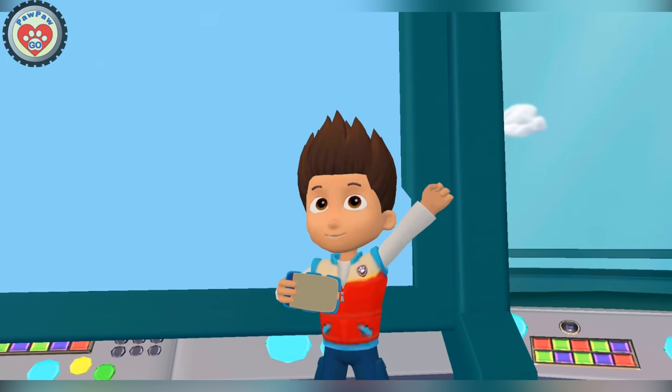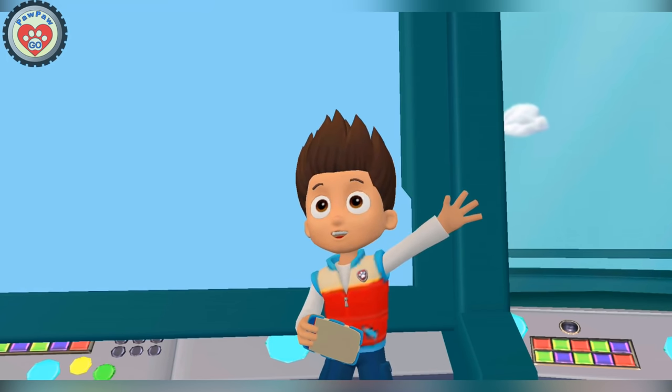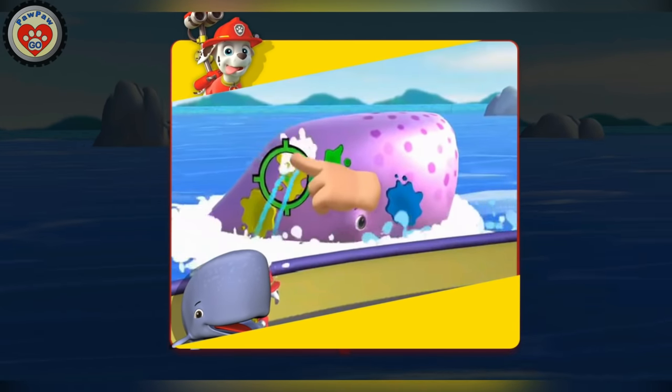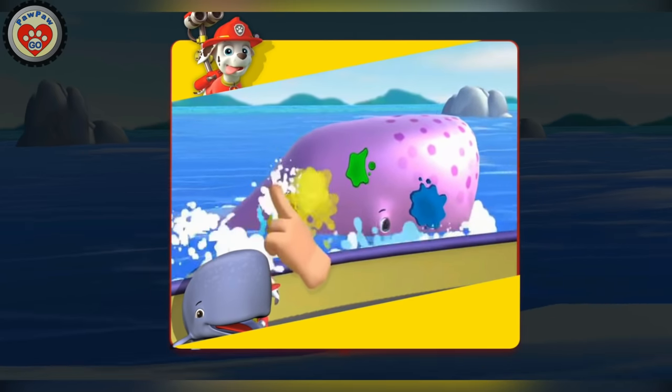All right! Paw Patrol is on a roll! Marshall in Wild Whale Watch! When whales swim up to the boat, hold your fingers on the splotches to clean them off. Make sure to get them all off!